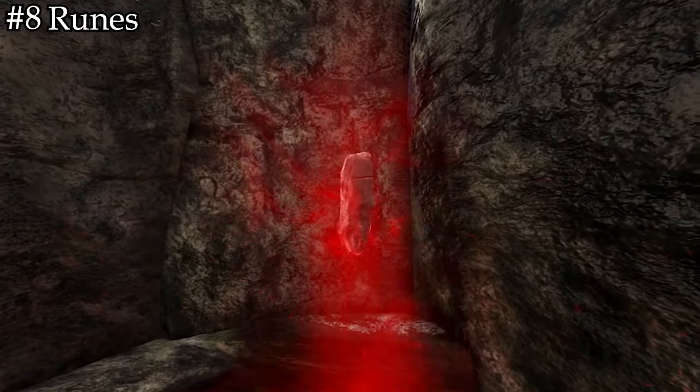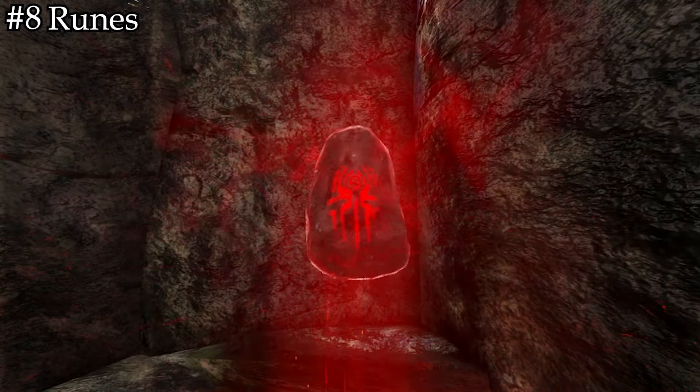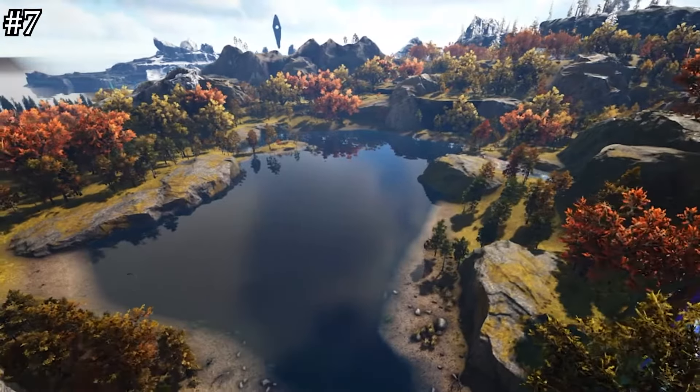Number 9 is going to be bumping up that fortitude. Fjordr can be a very dangerous map, and sometimes the most danger you'll be in is your environment's temperature. Being a very cold map, I recommend getting your fortitude up to at least 30, and at most around 40, just to be safe.